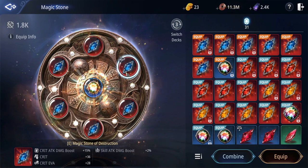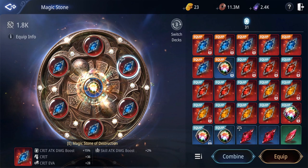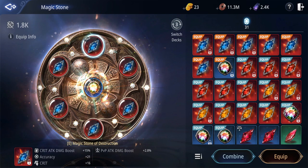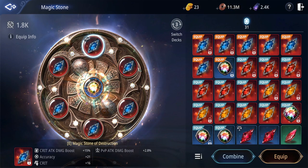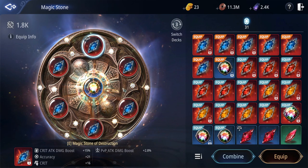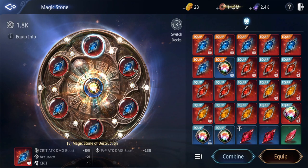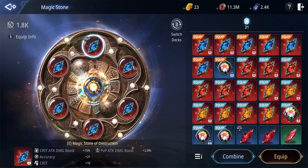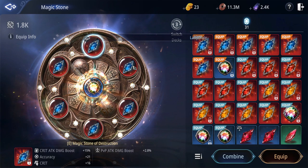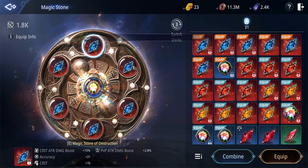Whenever I get good stones, I min-max to find which ones I can swap to stay more focused on the Destruction build. At the same time, I'm going full glass cannon. You'll notice I removed my knockdown resist — I tried to pump it up, but the highest I could achieve was 68 to 70%, which is not enough. Even against level 80 players, when I do get knocked down, the chain knockdown is severe. So I decided to remove knockdown resist and focus on the stand build instead.